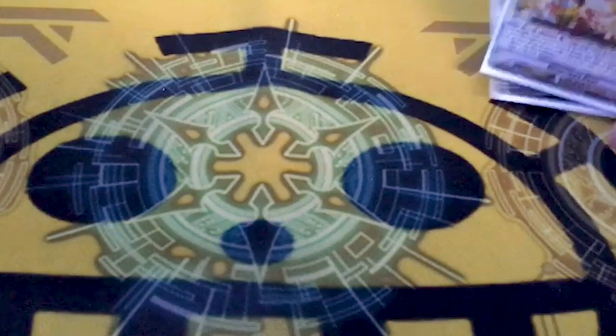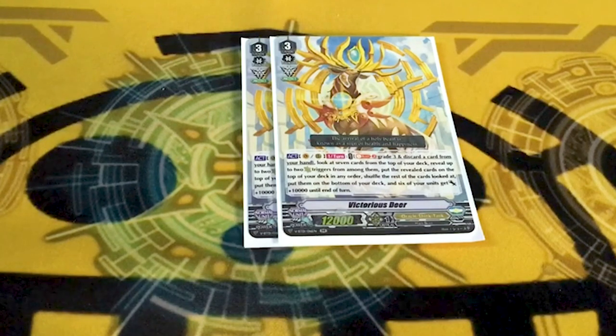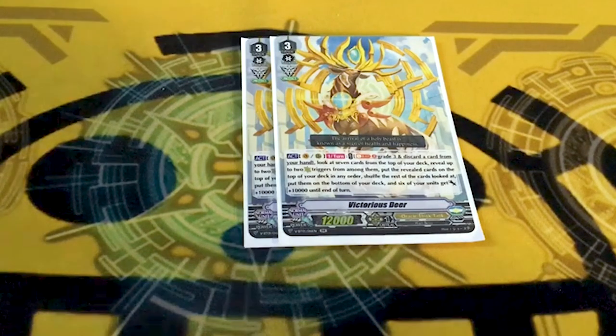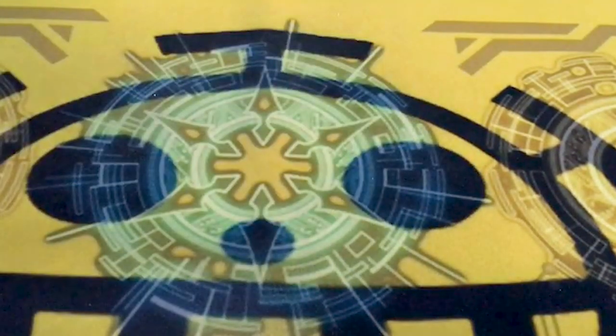Still running two copies of Deer, because unlike the other two OTT builds this deck kind of needs the finishing power of Arceus. Soul blast two grade threes and drop a card, check top seven for two crits, put them on top, put the rest on the bottom in random order. All of your guys get 10k. What's fun is if you think you're out of crits, you just use Tetra Magus to force yourself to get crits — so you've got the crits and Deer's 10k. Deer's pretty good. We finished grade threes three minutes into the video.